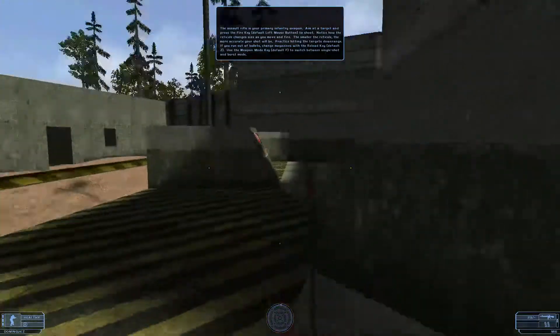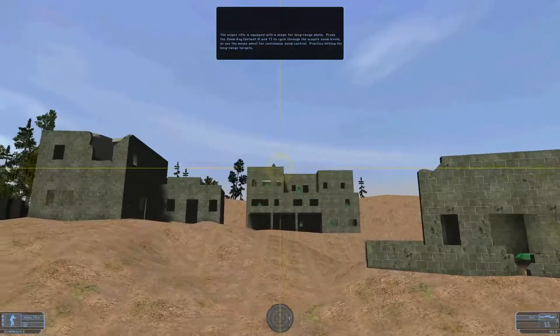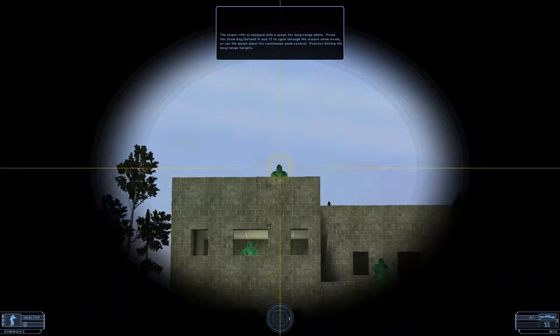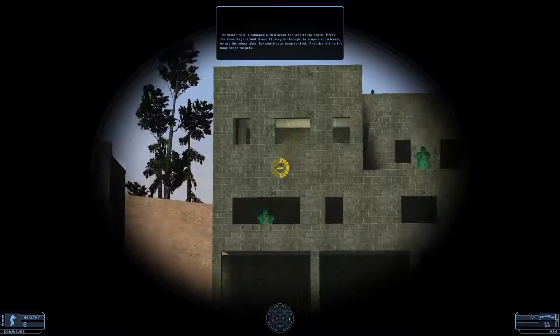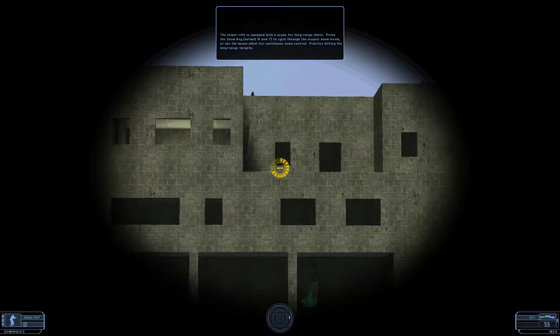Practice hitting the targets down range. The sniper rifle is equipped with a scope for long range shots. Press the zoom key to cycle through the scope's zoom levels, or use the mouse wheel for continuous zoom control. Practice hitting the long range targets.